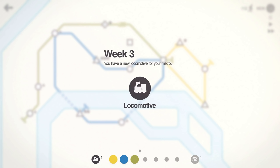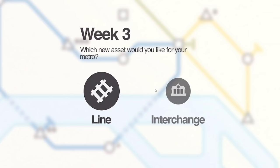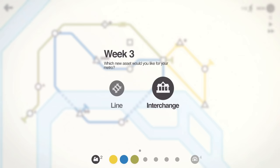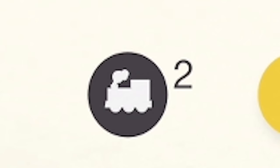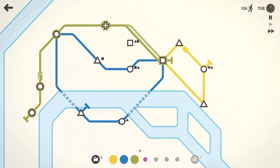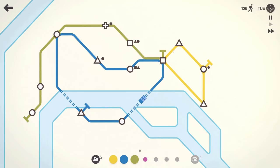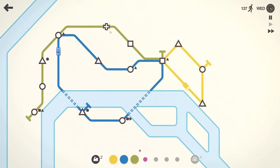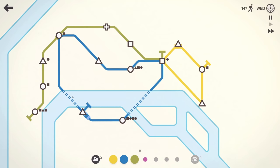End of week three - we get another locomotive, which happens every round. We can choose to unlock a new line or an interchange. An interchange is a larger station that increases capacity - the number of shapes that can be stored there. A new line will probably be more useful at this stage, so we'll go for that. We now have two trains and a line ready, plus another square station which is quite good since squares are pretty rare.